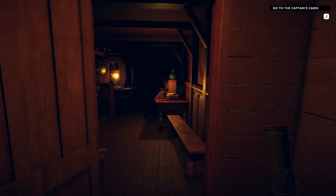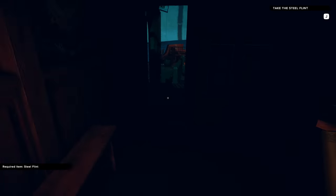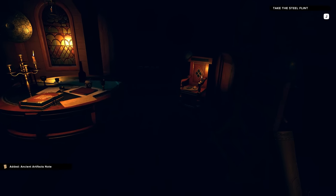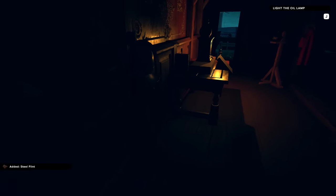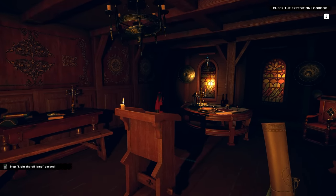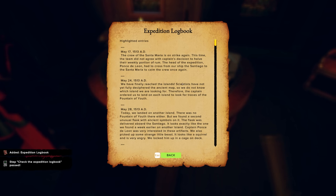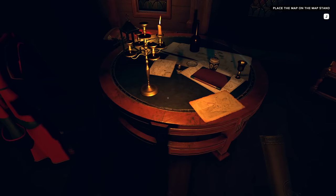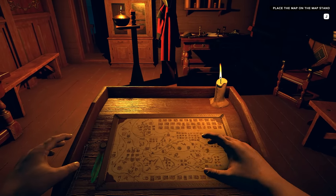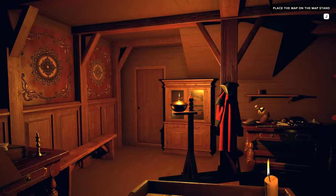What do we got in here, Mr. Captain? Where's all the crew? We need to take the steel flint. There we go — let's get this lamp all lit up. Check the expedition log book — we've got a full log of everything that's happened so far. That's a lot of reading. Place the map on the stand. What am I looking for? We got a cut scene — the ship is maybe about to crash. Oh yeah, here we go. This is like your classic survival game, you know? That just reminds me of Subnautica so much.